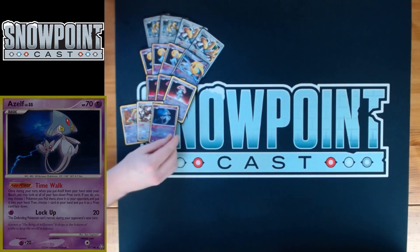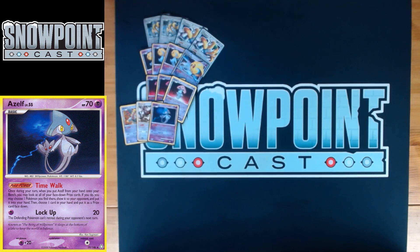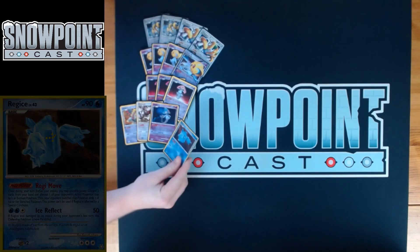You also play one Azelf — just for Pokémon consistency. 70 HP. Time Walk is the power: when you bench Azelf from your hand, you can look at your prize cards, take a Pokémon you find there, reveal it to your opponent, and replace it with a card from your hand. Great for accessing one-ofs. Your main attacker is only a two-two line, so if you prize one of the basics that's a big deal — having access to that is really nice.